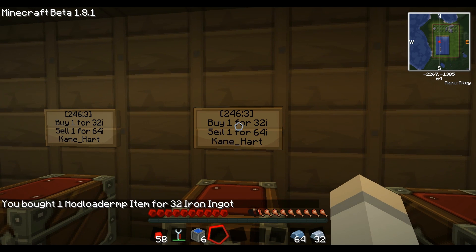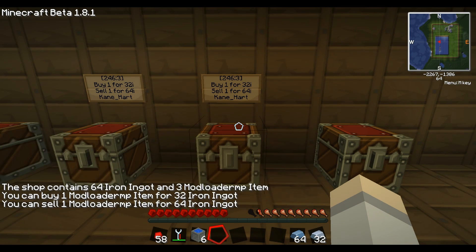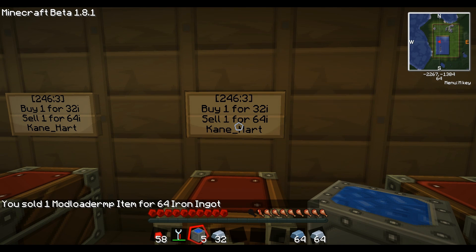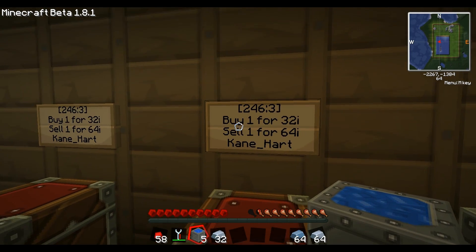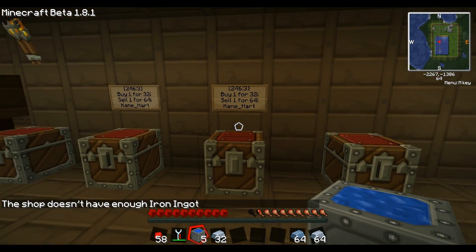Now if I wanted to sell it I can't just sell it with iron in my hand — so already this plugin has a great protection feature against accidental buying and selling. You'd have to be pretty careless to accidentally buy something because you have iron in your hand when you meant to sell. So you hold the solar panel in your hand, right click — and there you go. You sold one for 64 iron. Clearly I can buy for 32 and sell for 64, so I'm ripping myself off on that shop — it really should be the other way around, but you get the idea.